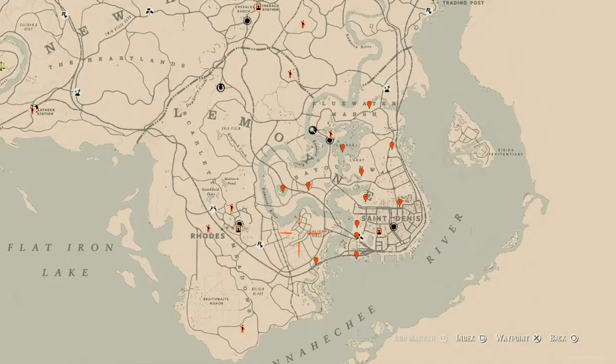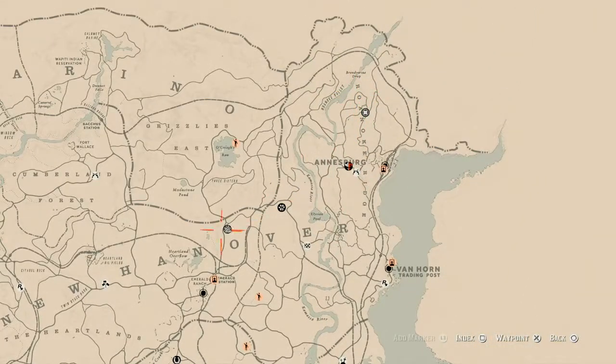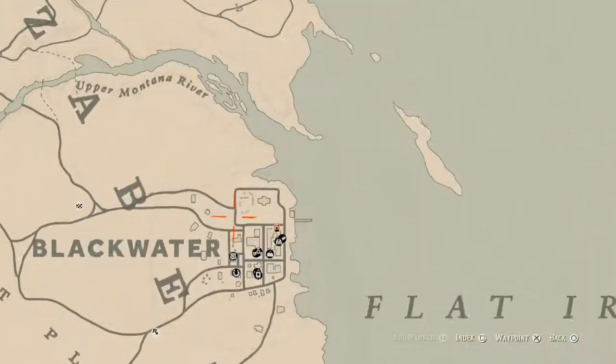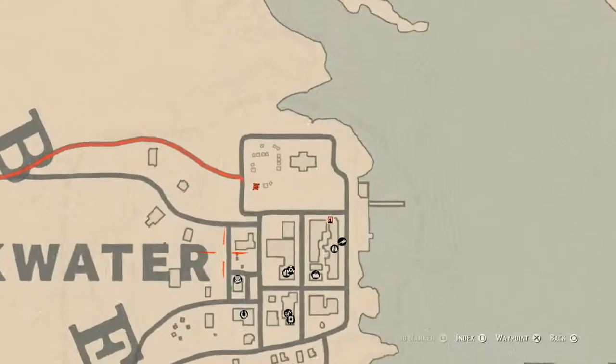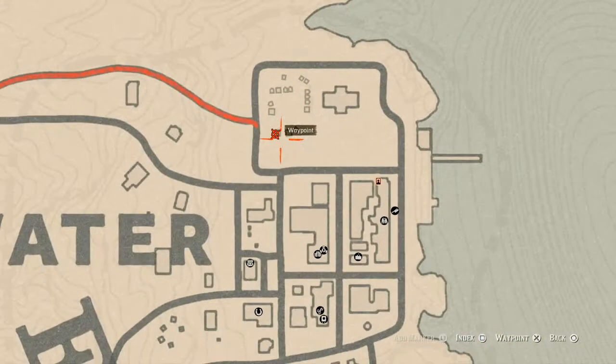The Caribbean Rum for today is in Blackwater, right here inside this tent — right in the back on a crate or a barrel. Right in the back of that tent you will find your Caribbean Rum, which is an antique alcohol bottle. People use that for the moonshine shack.